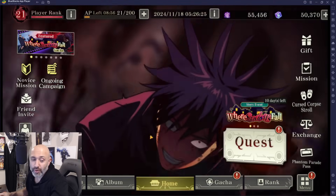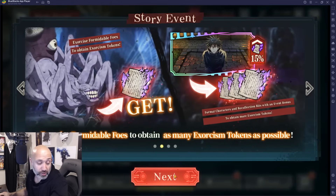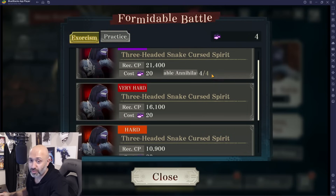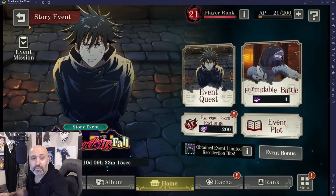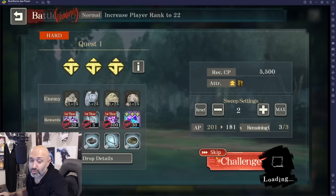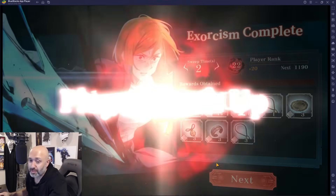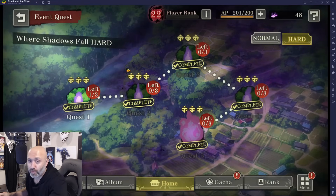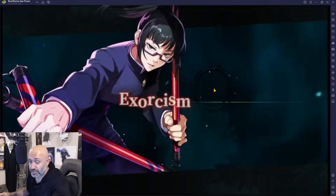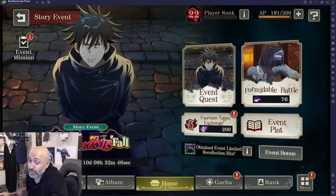This is a broken unit — no matter which way you look at it. Many people want to take advantage of him, but unfortunately we are now limited on summons and many of you are still waiting for Yuta. The question is: do you pull for this unit or not? I personally think he's definitely worth going for, but for my own account I'm going to be saving. If you are looking for Yuta, that's still who you want to save for. Megumi's no slouch though, and re-rolling your account just to get him is not a bad choice if you're willing to put in the effort.